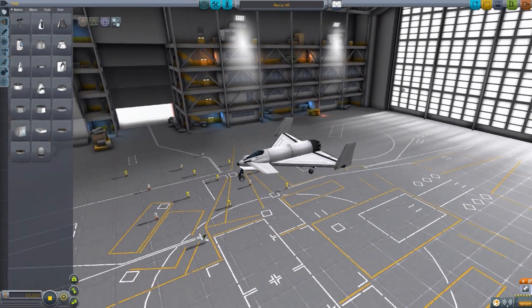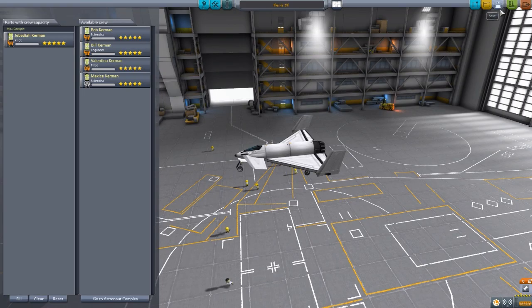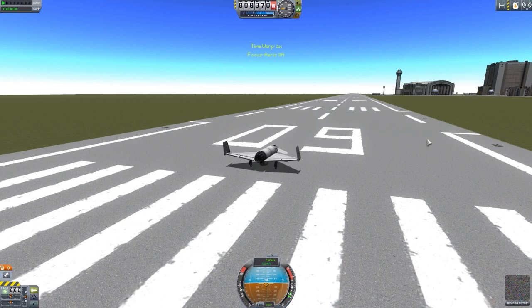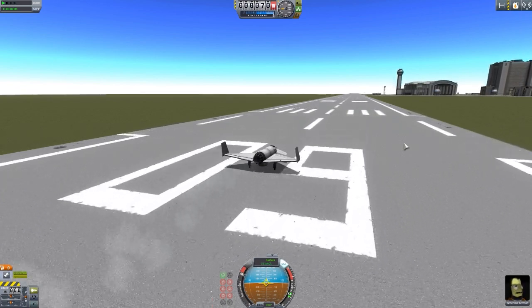So let's actually go back to the space plane hangar and get Jebediah in here now to show you the difference between an experienced pilot and an inexperienced pilot. We were flying with Bob, the scientist. Jebediah, you go in now — you will be our pilot. And Jebediah should not be affected by the G-forces nearly as much. He should still get the blackout effects when we do the tight turn, but we shouldn't red out as quickly. That is how it should work, at least.